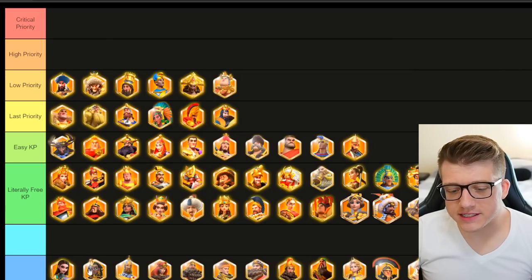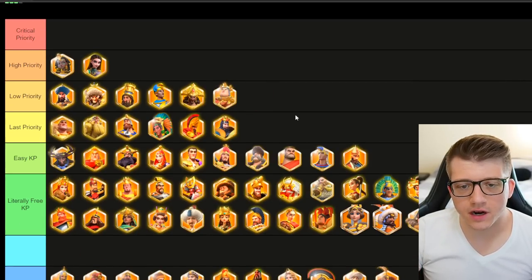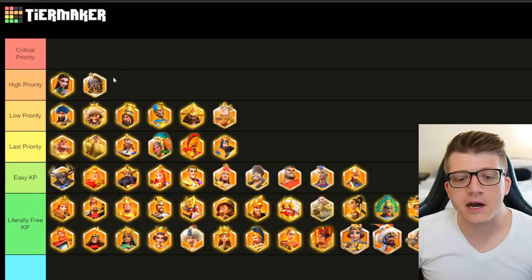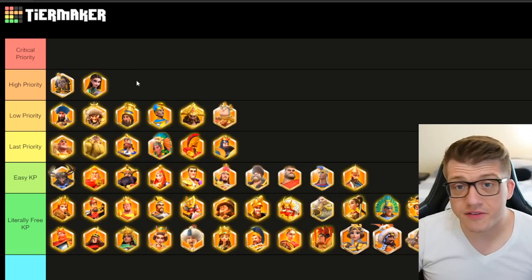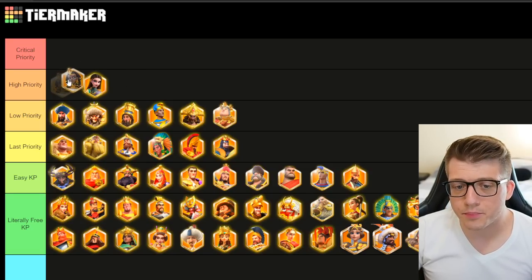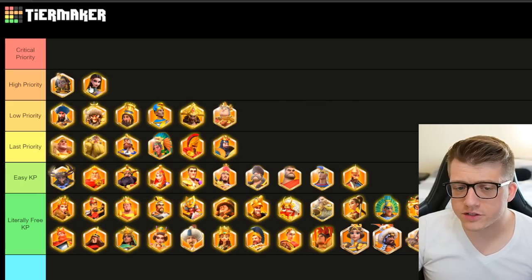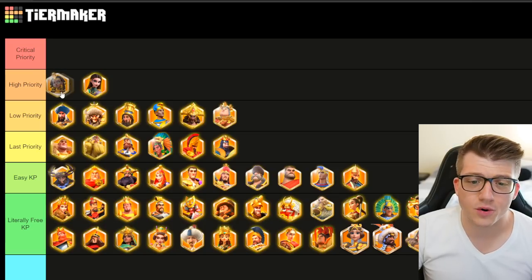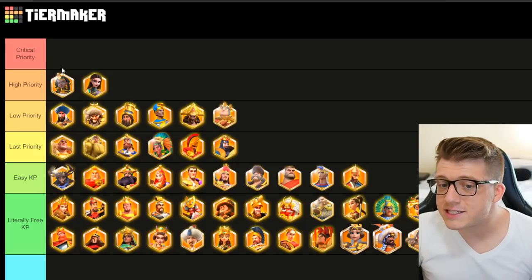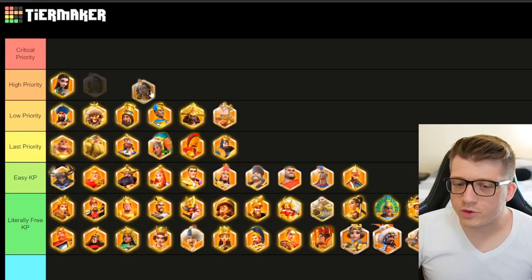Let's move on to the high priority targets. I'm going to put Amanitore and Artemisia here. If you see these two in the open field, they're probably paired together, but if they're not, you still probably want to take them down. They are pretty tanky, but as a pair there's a lot of AOE going on, it's pretty high damage, and you can't silence Amanitore. If you leave an Amanitore-Artemisia alone in the open field, it can do quite a bit of damage. This is usually a whale march, so they might actually have good equipment — pretty high priority.